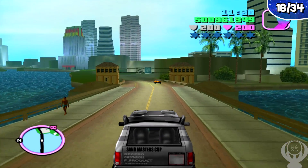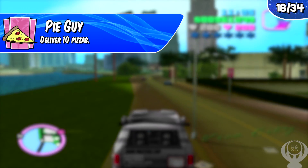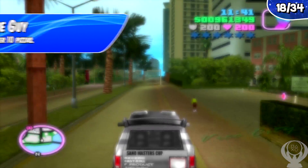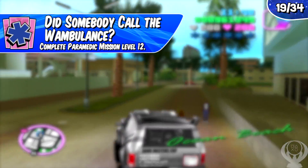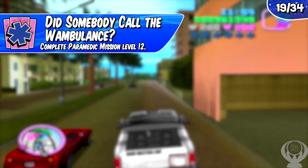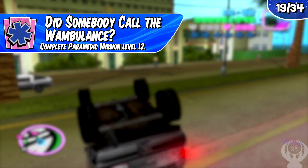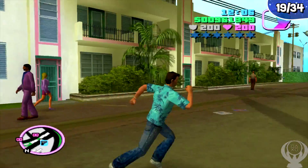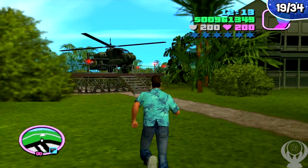On the first island there's a pizza delivery mini-game. Deliver 10 pizzas and you'll earn the trophy Pie Guy. Do this as early as possible to get it out of the way. The last mini-game trophy is Did Someone Call the Wambulance, which is to complete the paramedic mission to level 12. This is the most annoying of the mini-games — reaching level 12 takes about 40 minutes if you're perfect. Do this on the first island where patients are close together; it's the easier of the two islands.